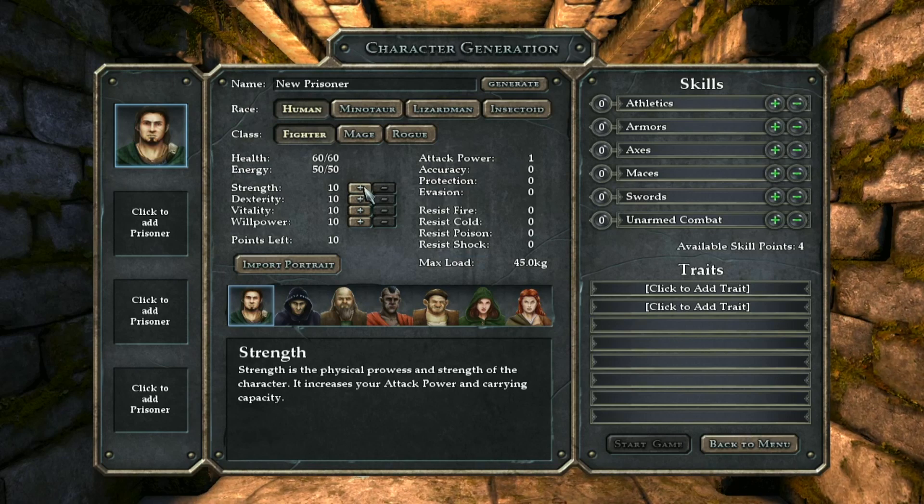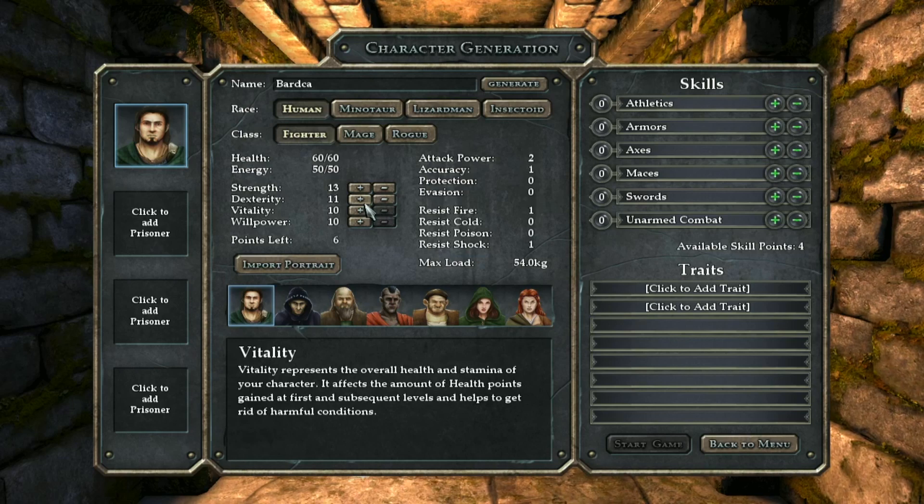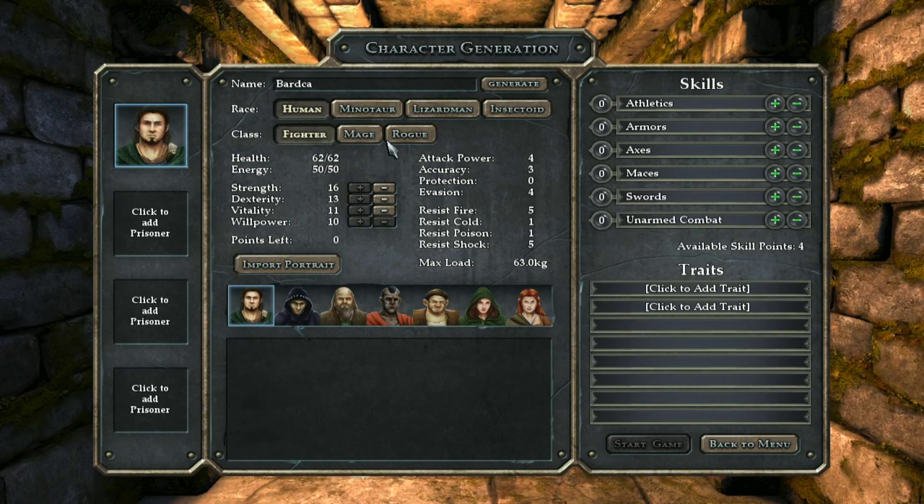Let's create those characters. We'll go for a human fighter first off - needs plenty of strength, we need dexterity, we need vitality. How many points have I got left? Max load he can carry is 54 kilograms. These down here are what we resist. I'll give dexterity a boost, and with one point left we'll go dexterity again. Okay, that's cool.